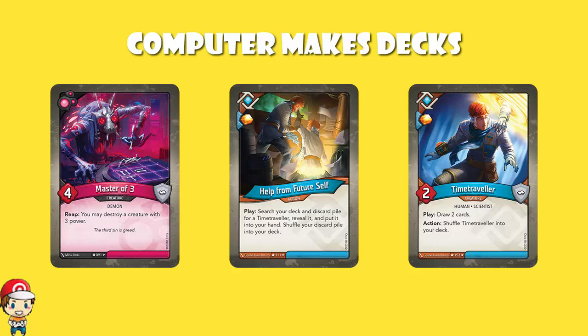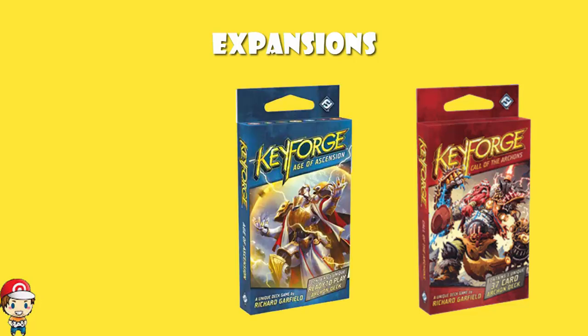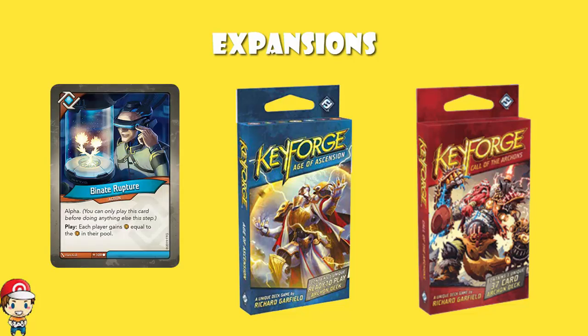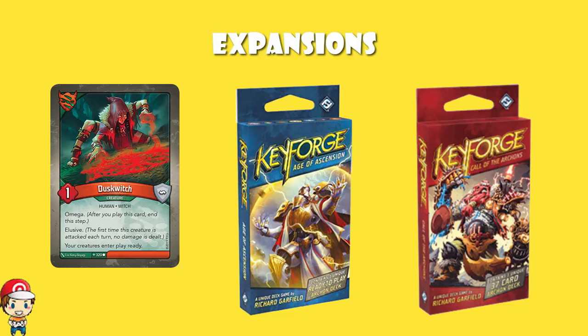So far we've had three expansions of KeyForge. It launched back in November 2018 with Call of the Archons, your traditional base set. Then in May 2019 we got Age of Ascension. We get a set every six months. Age of Ascension didn't really do very much — we did have some new mechanics, like Alpha cards that had to be played at the beginning of your turn, and Omega cards that essentially ended your turn when you played them — but it was a very classic second consolidating set.